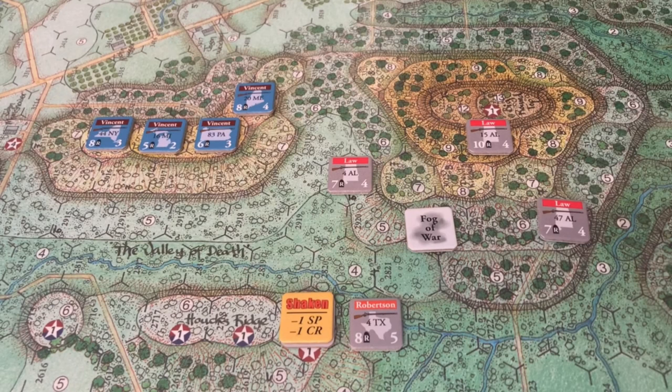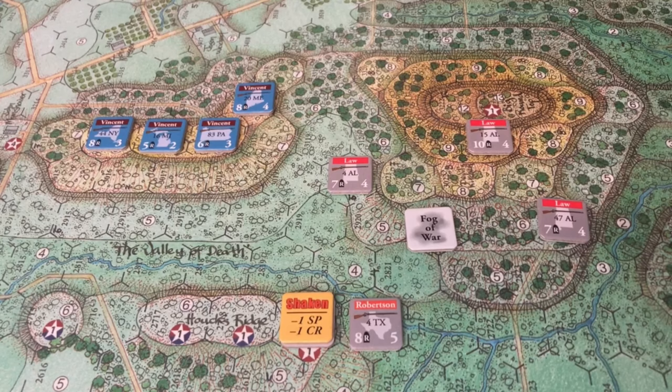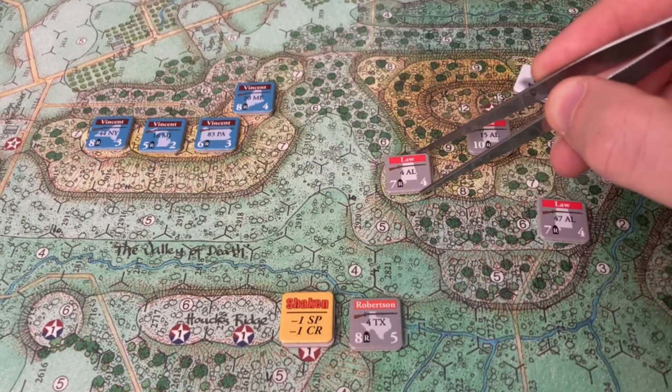The first chit pulled was a Fog of War chit. When that occurs, you roll to see what result and follow the event. It was a 4 — Wayward Confederate Movement — which means the opposing side gets to essentially move another brigade in any direction. To give Vincent's brigade more breathing time, we're going to go ahead and move the 4th Alabama south.